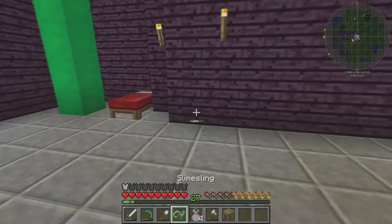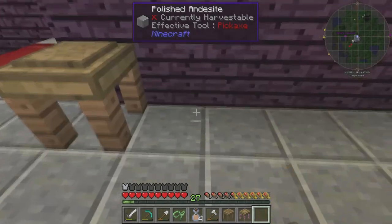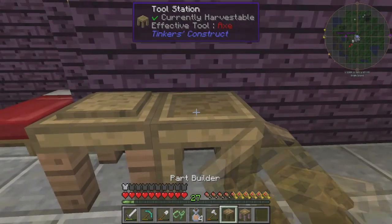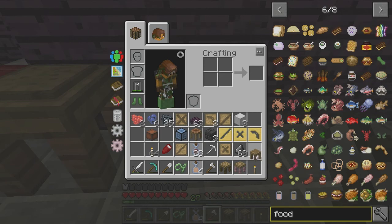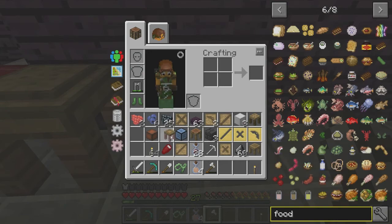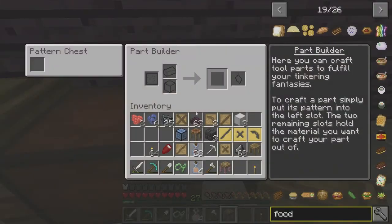Now I got to remember how he showed me how to do this. We need the stencil table first, with some blank stencils. That's the stencil table. Then next to that he had... was it the tool station? No, I know what it was - it was the part builder. No, it was that chest. There it is - the pattern chest. Put that there. And then next to that he had the part builder, I think.